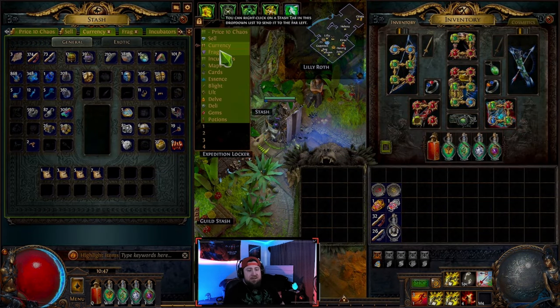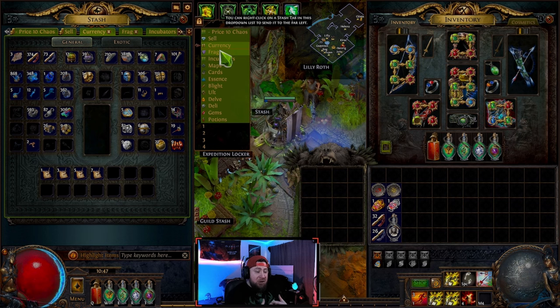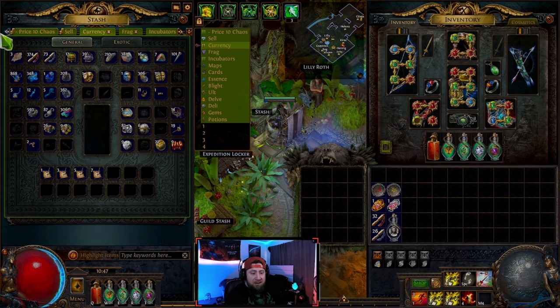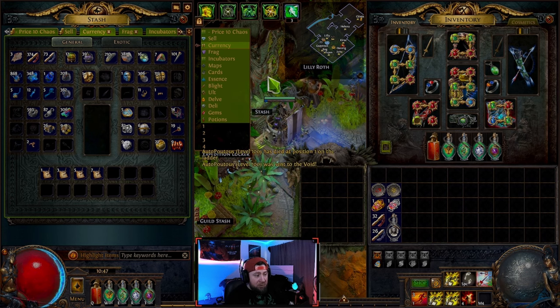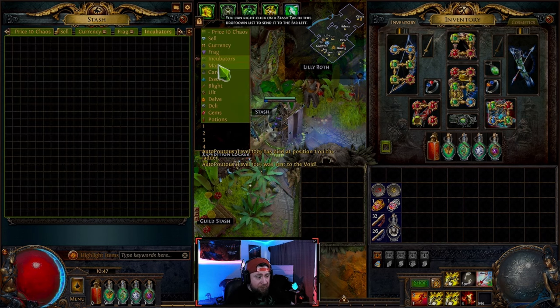In Path of Exile there's a huge amount of currency and other items you can use in the game to manipulate, craft, buy, sell, trade, redo your skills, and upgrade items. It can seem overwhelming, but we're going to give you a crash course through this basic currency tab — everything you need to know as a beginner in Path of Exile.